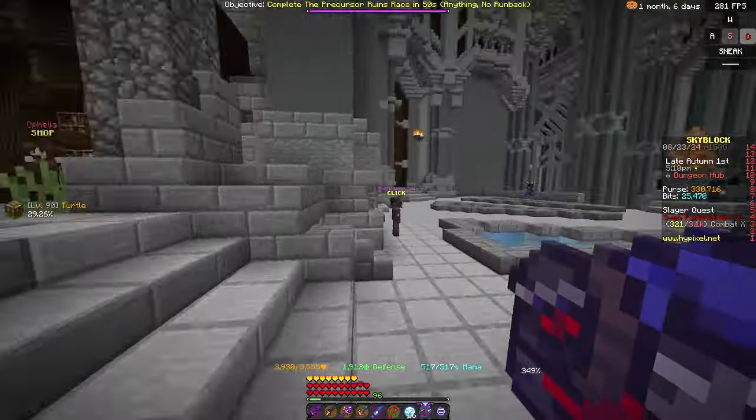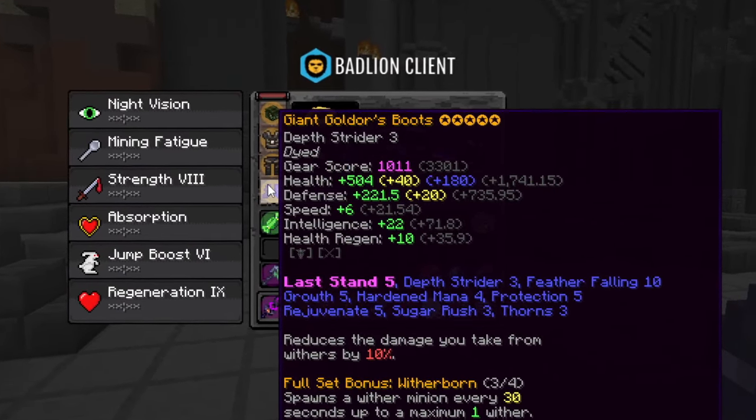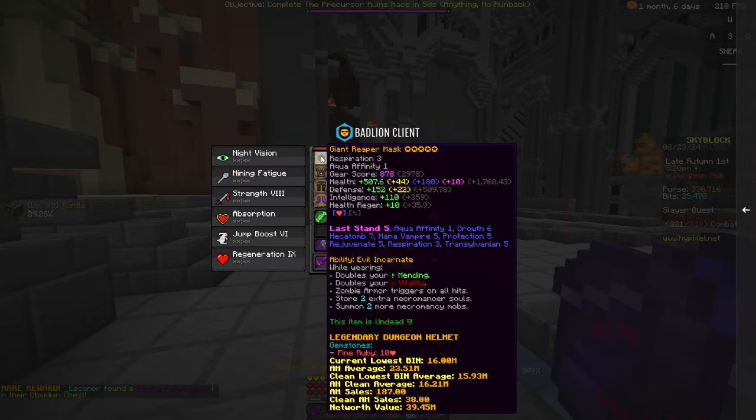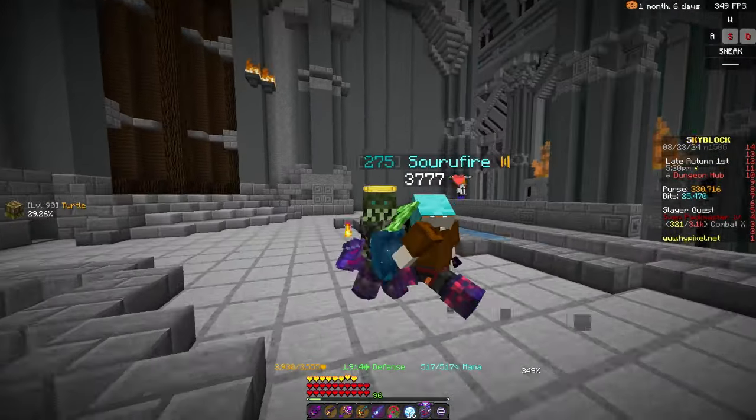I got a floor 7 carry until I could actually get myself Golder's armor and just wear that. I put Last Stand enchantment on every single one of these because I am a tank, and in floor 7 that is pretty much required.